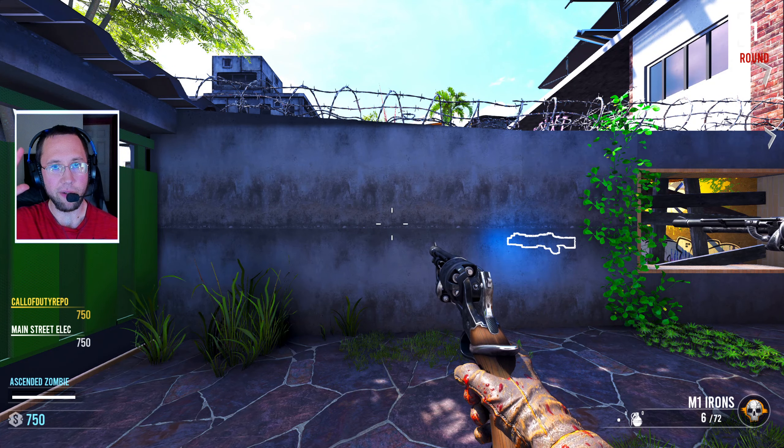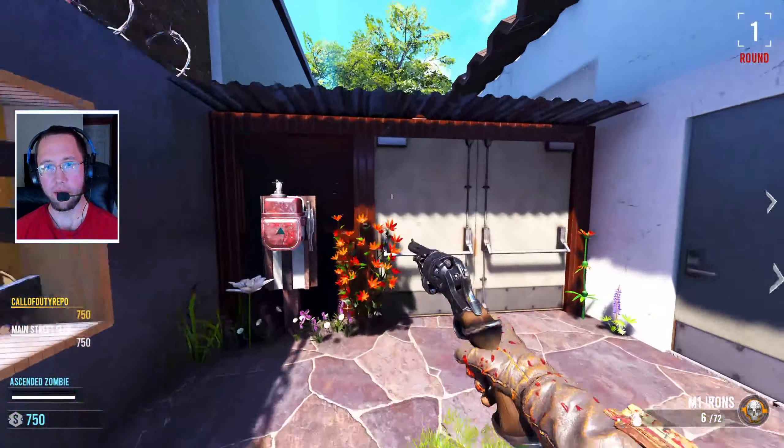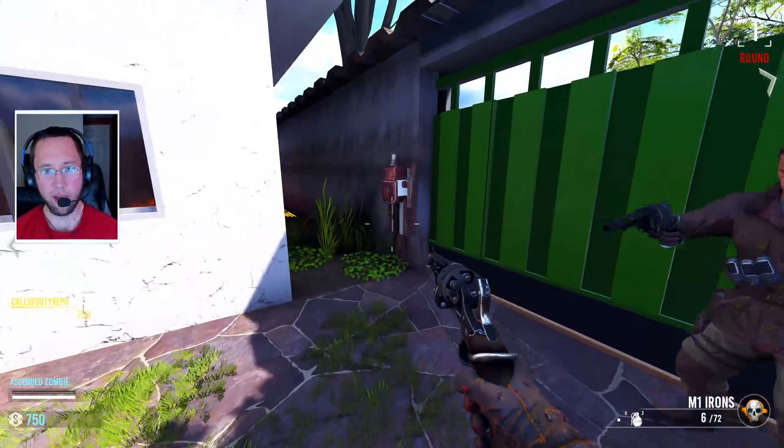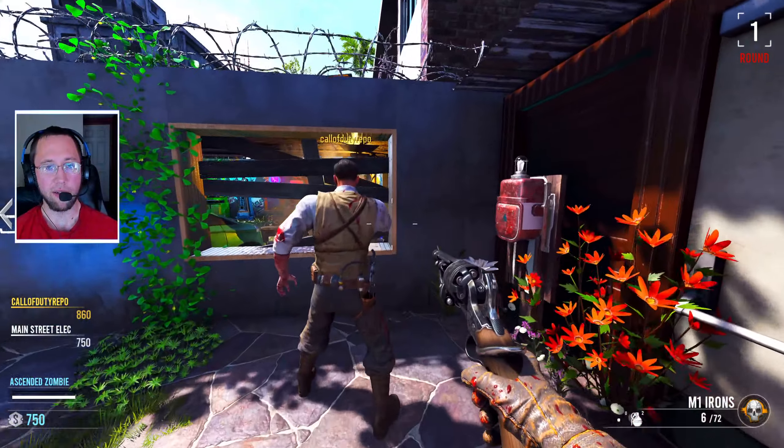Alright you guys, welcome to Quiet Residence Custom Zombies on Black Ops 3 by creator Marvis. This one does have an end game — looks like it's a kind of a survival type map. It's got 30 perks in it, which is a lot. And it's got a free perk easter egg.